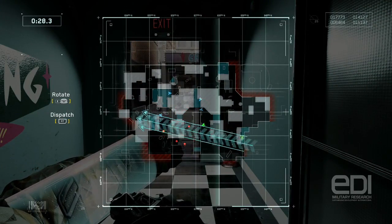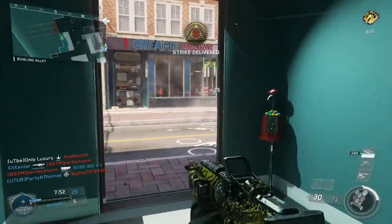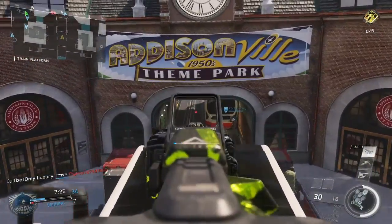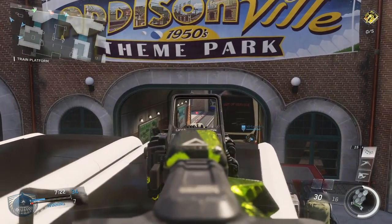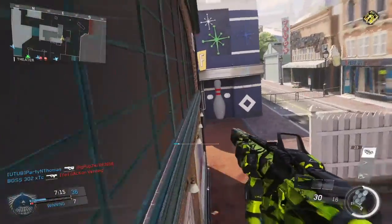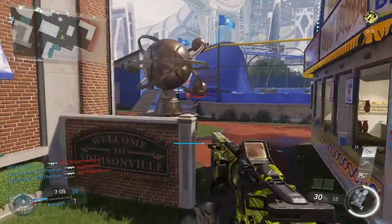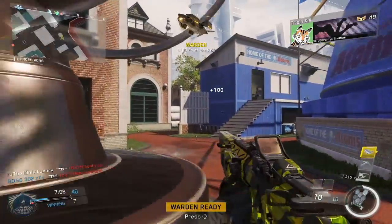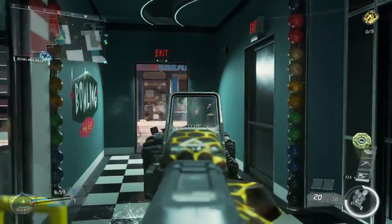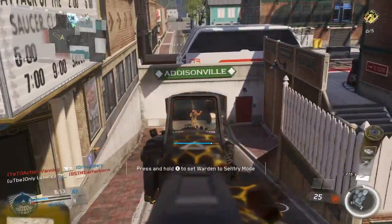Assault rifles are the way to go if you want to get your KD a little higher, because this forces you to have a more defensive play style and not constantly be rushing. With a submachine gun you can't really play that laid back or defensively because your gun is only good at short range, so you'll want to be rushing. But don't get me wrong — I'm not saying to camp or not play offensively. I'm rushing in this gameplay, just not going too close to the enemy. Assault rifles in this game are a lot better than submachine guns in my opinion, because I am constantly outgunning SMG players.